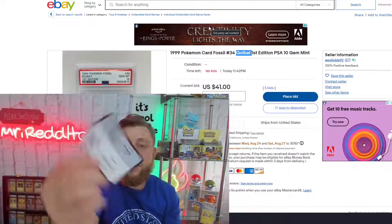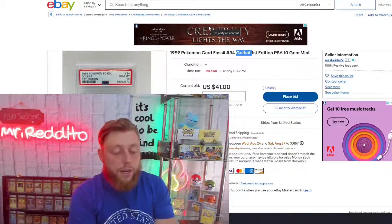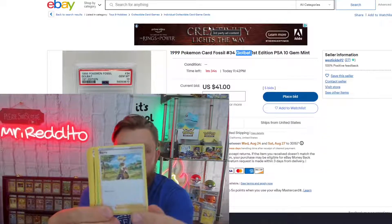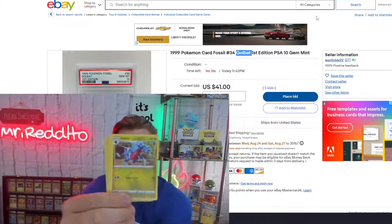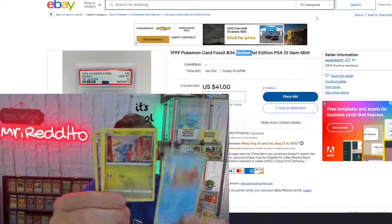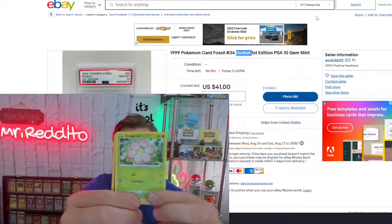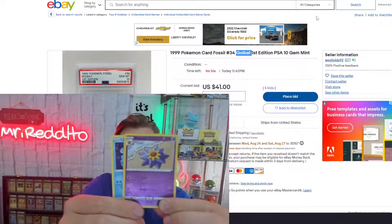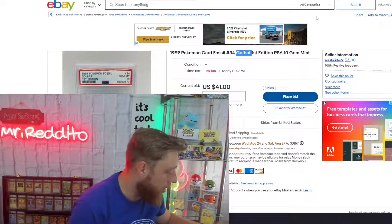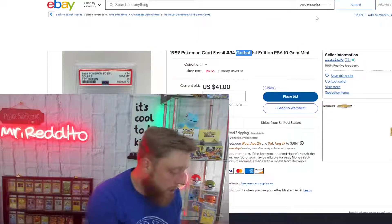Same trick — take the card off the top, code, one two three four to the back. Here we go. A Lapras non-holo. That might be the two. This is the last pack we're going to be able to open before we have to bid on this card. But that might be one of the worst.